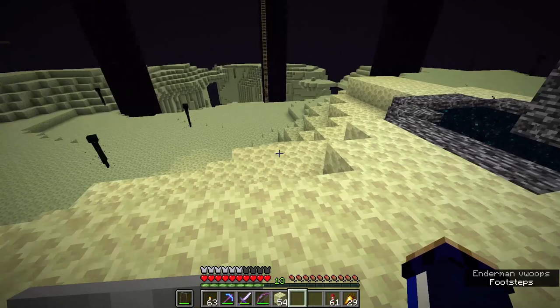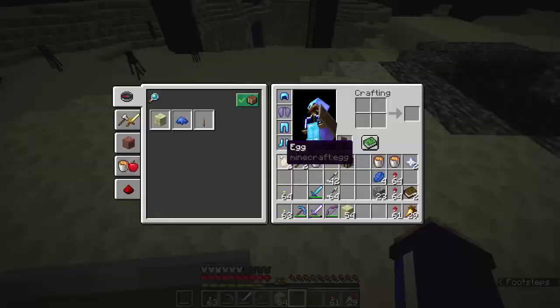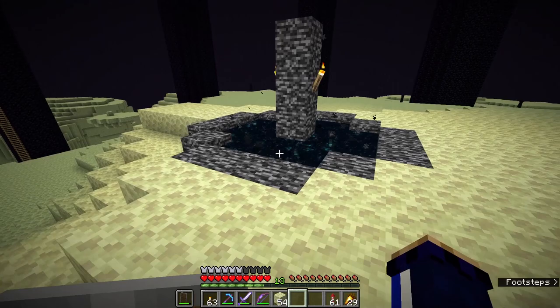I'm so happy we have a couple of extra buckets of lava now. That is obviously not a common drop for the wither — it's something that's been added in this data pack that comes with the skyblock map. But that means we can now make cobblestone generators or use lava anywhere else we want.